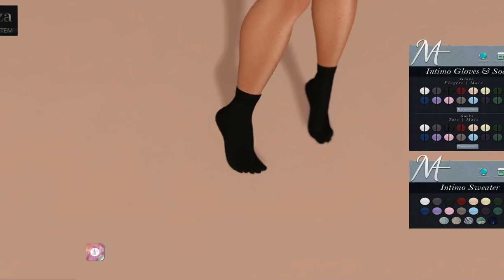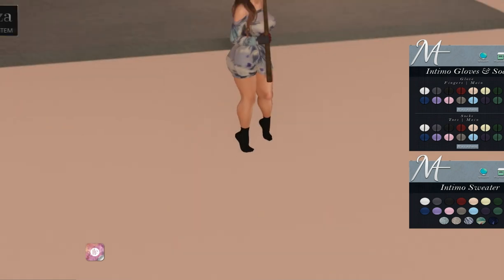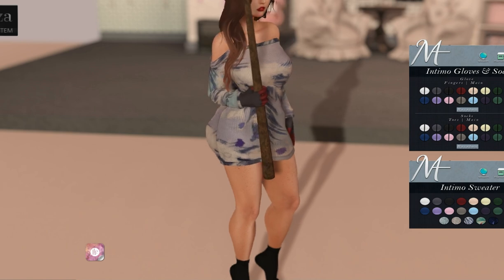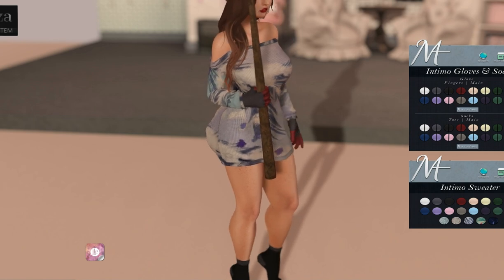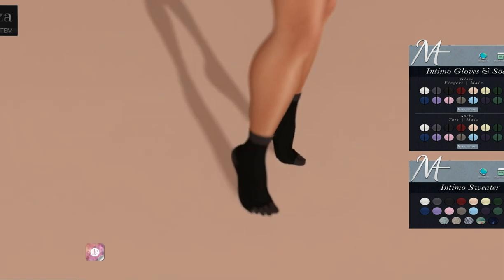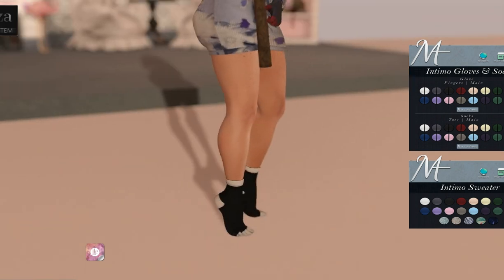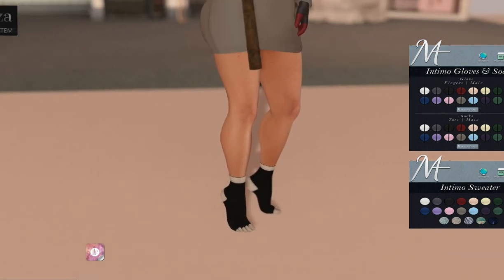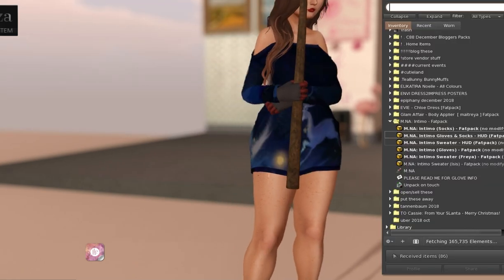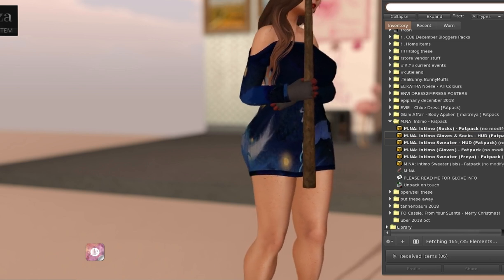There are zebra print and floral options on the sweater. The socks are right here. Same thing — the toes can also be changed. I have them gray now, or I can have them white. Isn't that adorable? I love it! This is for Beleza, Freya, and Isis, so make sure you know that going in and don't buy it if you're a Maitreya, Slink, or Tonic user.